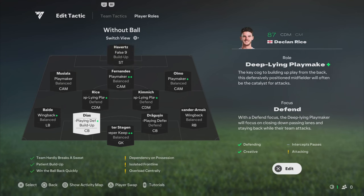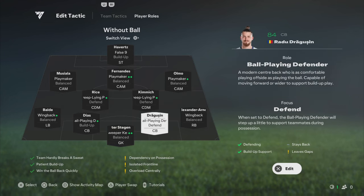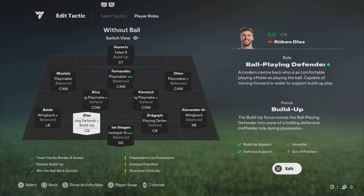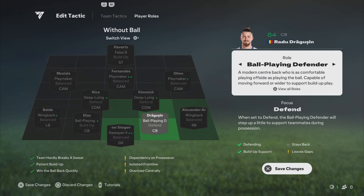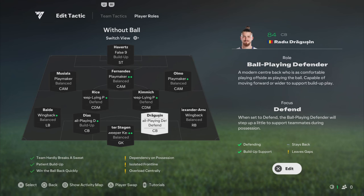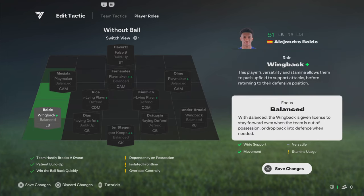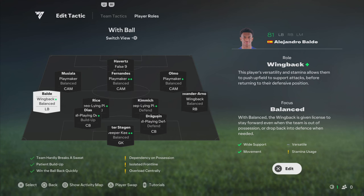To replicate Spain's movements under del Bosque, we'll set the player roles as follows. The goalkeeper will have the sweeper-keeper role, just like Iker Casillas, to be vital in starting the build-up from defense with quick sweeps and precise passes. The two centerbacks will both have the build-up defender role but with different focuses. The left centerback, representing Sergio Ramos, will focus on build-up to push forward and actively participate in game construction, while the right centerback, representing Gerard Pique, will focus on defend to stay deeper and ensure defensive solidity. The two fullbacks will have the wing-back role to push forward and provide width in attack, just like Jordi Alba and Alvaro Arbeloa, allowing them to constantly support the attack and contribute to space creation for central possession.